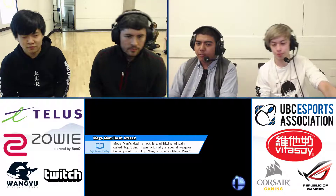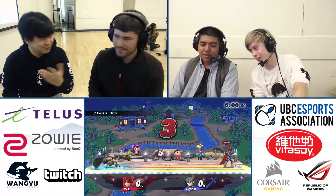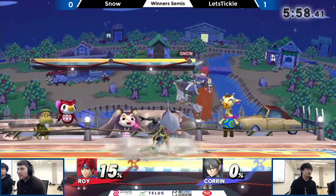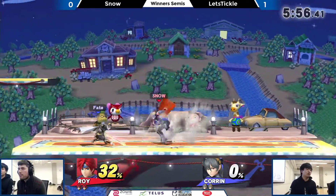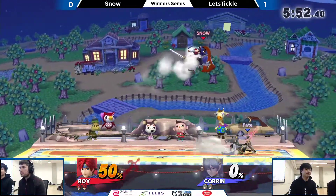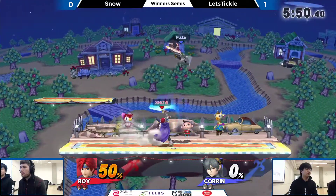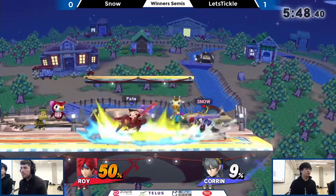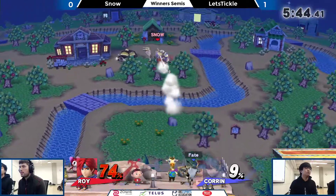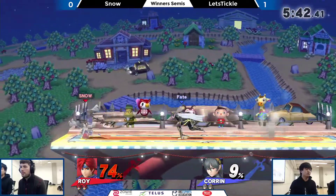Still going to be choosing the same characters, making it a run back to Smashville. Back to Smashville it seems. Let's Tickle taking that game pretty handedly, up in his winter semis. The down tilt is so much pressure. 74% already on Snow — wait, already? Yeah, dude. My goodness, I was too focused on the character. Blink and you'll miss it. He's gonna take a lot.